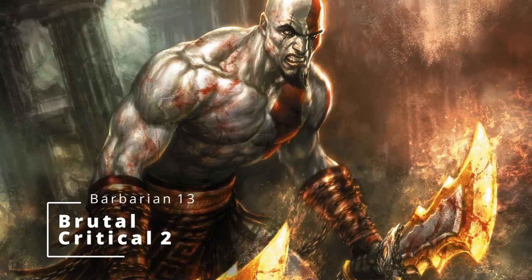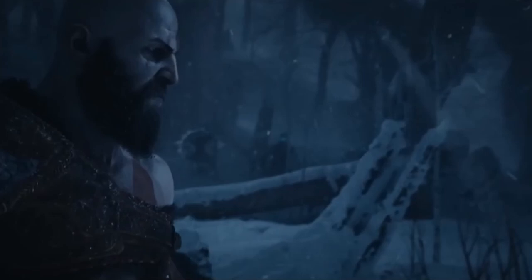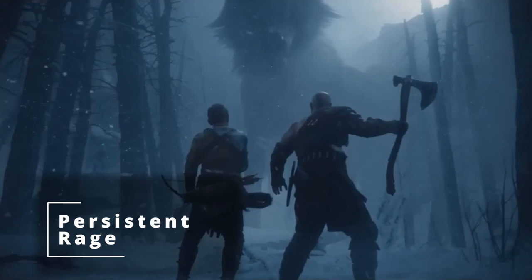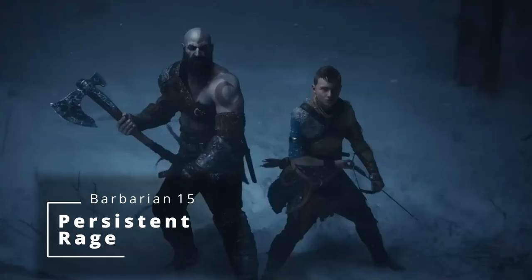At 14th level, the Zealot gives you Rage Beyond Death — you are now an unstoppable killing machine. Even once you go to 0 hit points, you can just keep attacking as long as you're still Raging. You still have to make death saves, and death can still happen once you finish Raging, but during that battle you are just unstoppable. This is amplified at 15th level by Persistent Rage, which makes your Rage only end early if you fall unconscious or choose to end it.